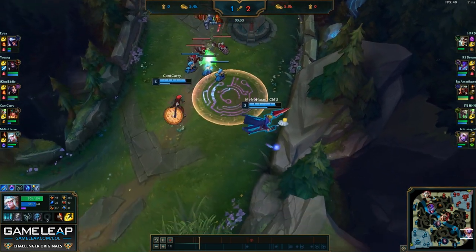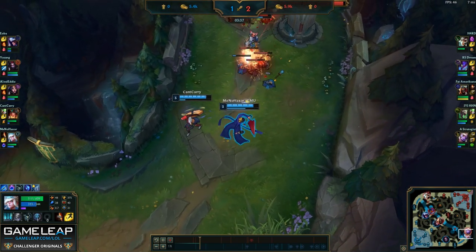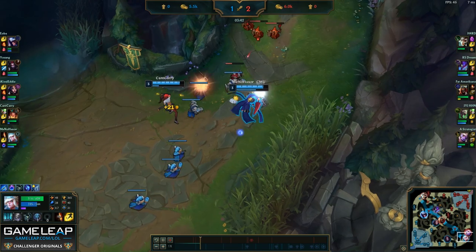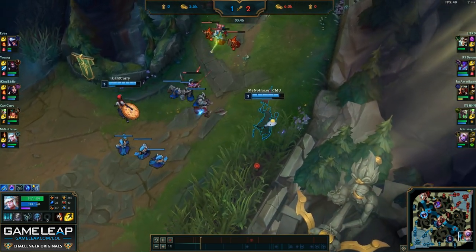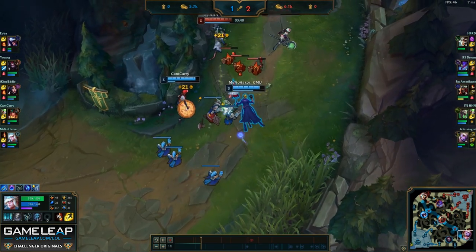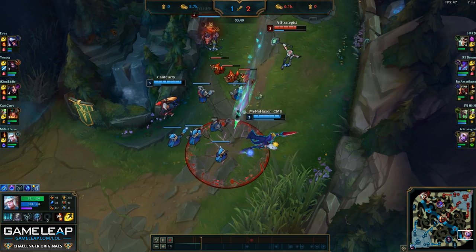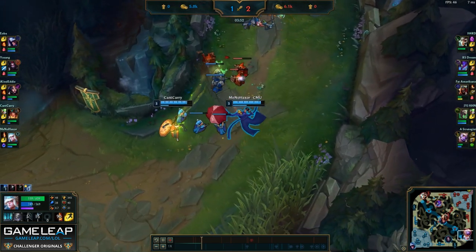In general, when trading against Soraka as a short-range enchanter like Janna, try to walk forward — even if you take their Q, you can still get damage back in a bad trade, and if you dodge the Soraka Q, you can get a really good trade. That was another good example: I was patient, waiting until Soraka threw her Q and missed, and when she did miss, I retaliated easily with a W and auto attack.